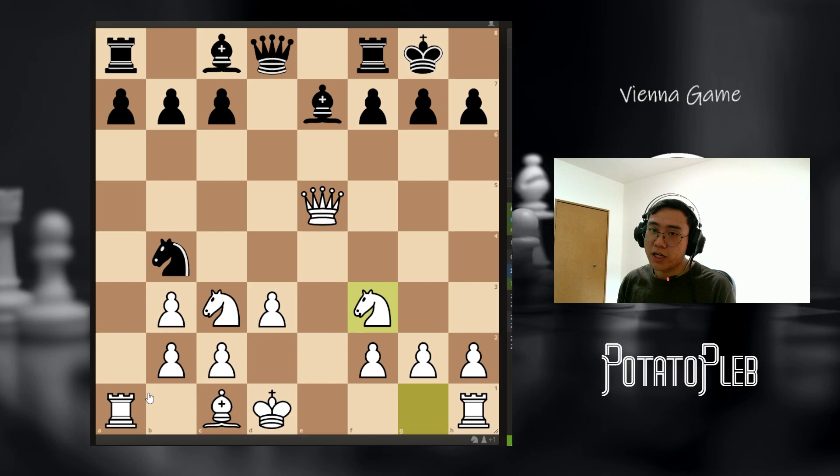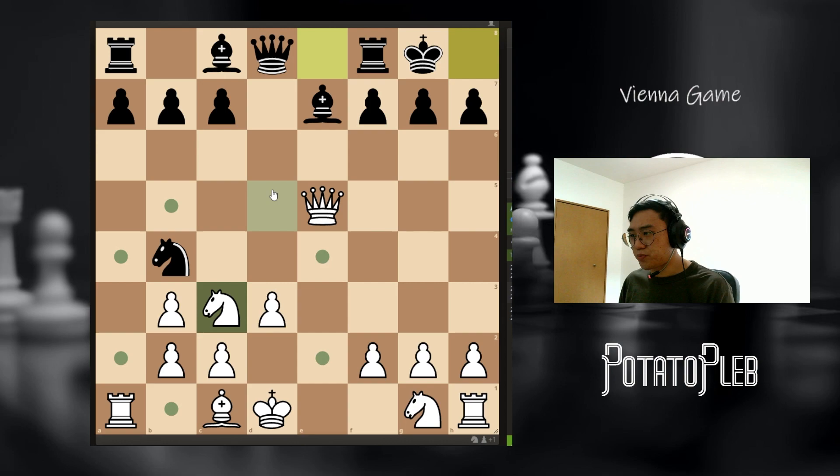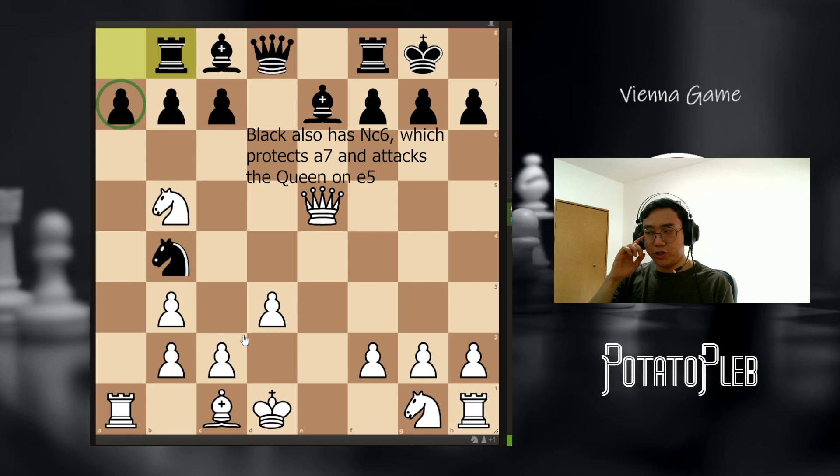Now first, let's identify some of the advantages that white has. First of all, white enjoys a very nice semi-open file on the A file. And also, white potentially has a nice bishop that could come into play in the future — for example, we can potentially bring out the bishop to target the weak G7 pawn. And also, we can bring out the knight in the future to really weaken the A pawn. So this is another idea.